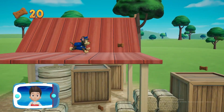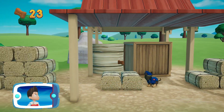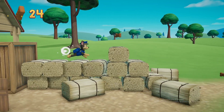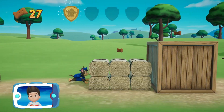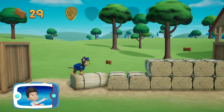Keep collecting pup treats — I'm detecting a golden paw print somewhere nearby! A golden paw print, you've got it! Collect all of the golden paw prints that you find.